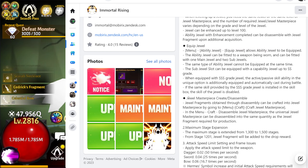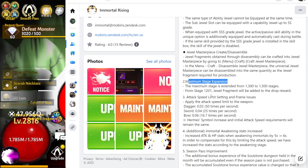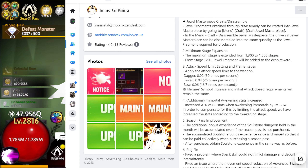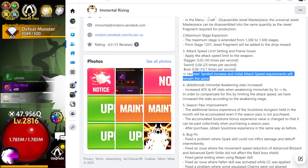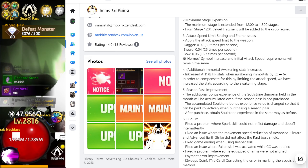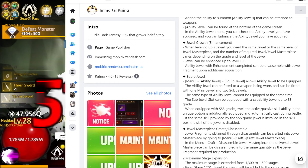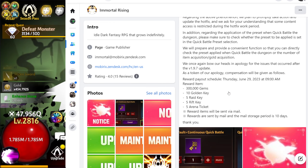At the bottom of the screen there's enhancement, jewel equip, jewel master, create, disassemble, and a maximum stage expansion — they went from 13 to 15. Attack limited speed setting and frame issue applied. Hermi symbol increase and initial attack speed requirement would remain the same. Immortal awakening stats increase attack and HP stats, along with a few bug fixes.